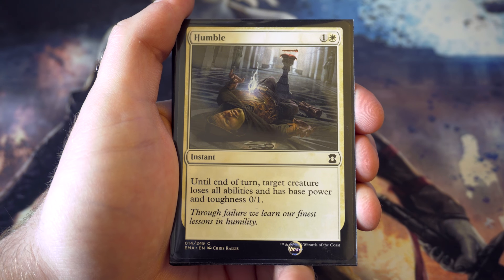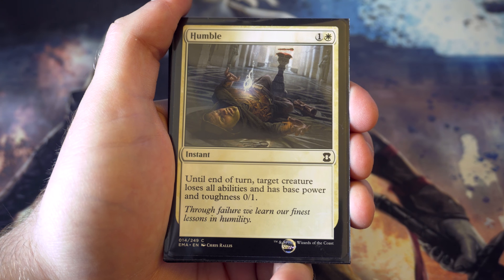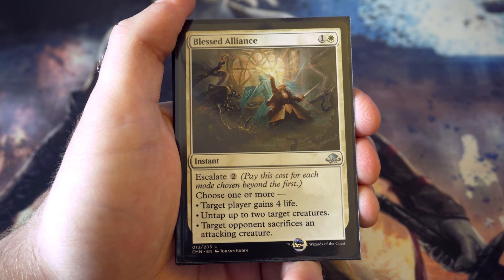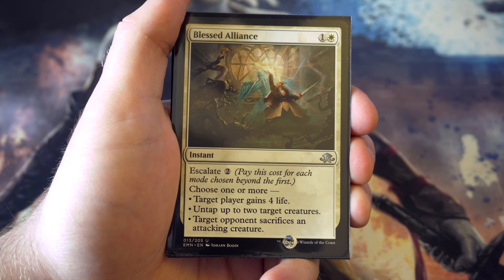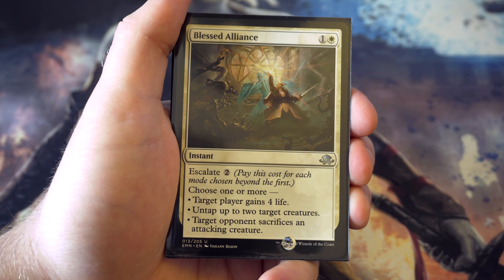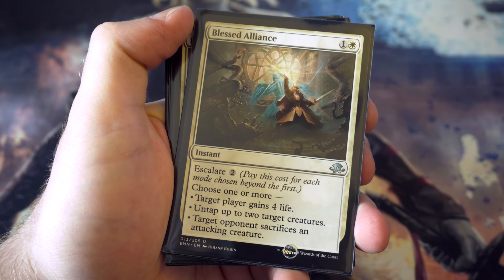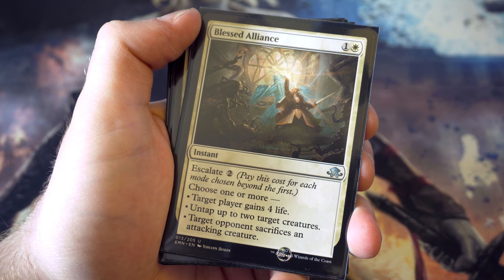Humble is another one I like - for one and a white, until end of turn target creature loses all abilities and has base power and toughness one-one. If you can get this on some of their big creatures while blocking - great days. Blessed Alliance from Eldritch Moon has nice versatility: you can either gain four life, untap two target creatures, or have target player sacrifice an attacking creature, and you can escalate for more than one effect. I like the versatility, though there may be better instants out there.